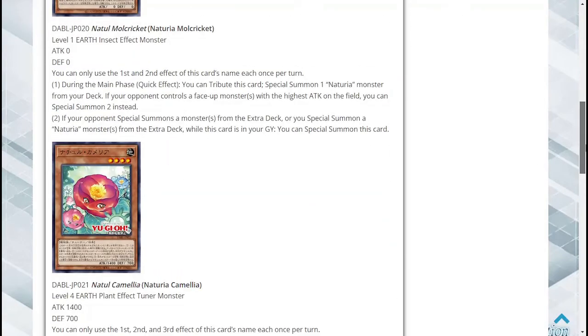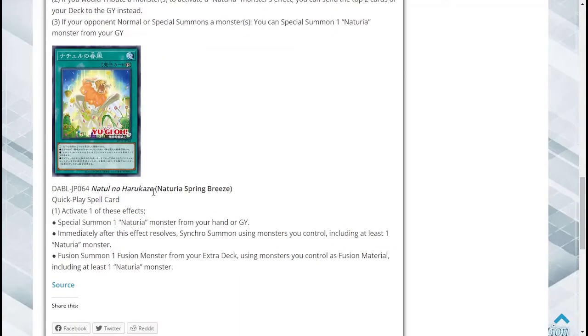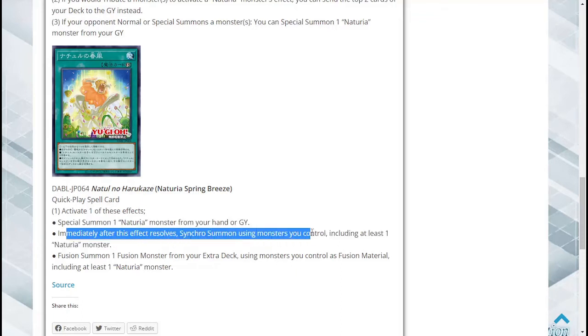Next we got a quick-play spell card — Naturia Spring Breeze. Activate one of these effects: special summon one Naturia monster from your hand or graveyard — another great way to search and summon immediately. After this effect resolves, synchro summon using monsters you control, using at least one Naturia monster. It has potential for decent disruption depending on what you can summon. I know there are Naturia monsters — one that negates spells, one that negates traps, and one that negates monster effects. I think the Tortoise negates monster effects, though I could be mistaken.